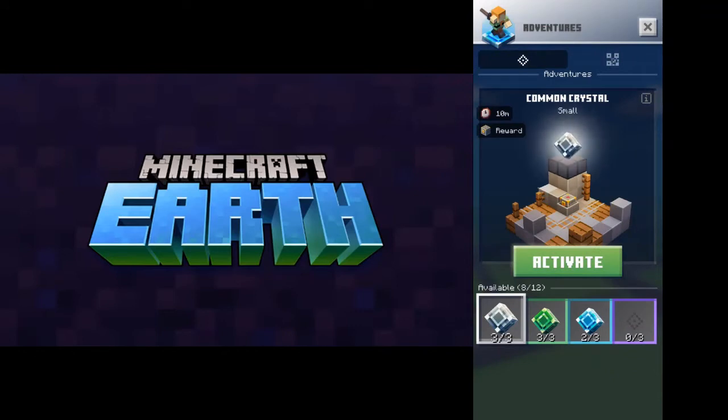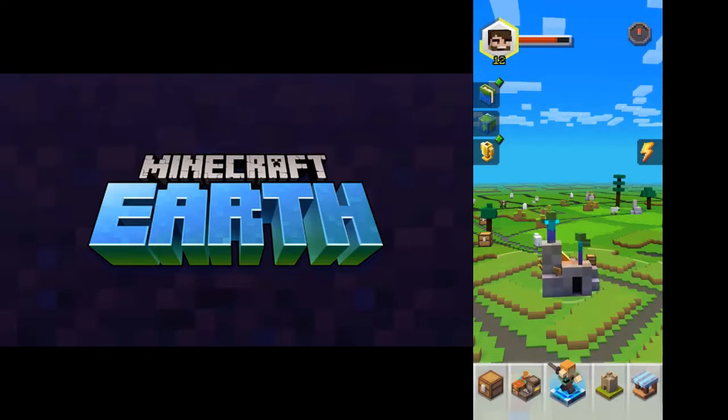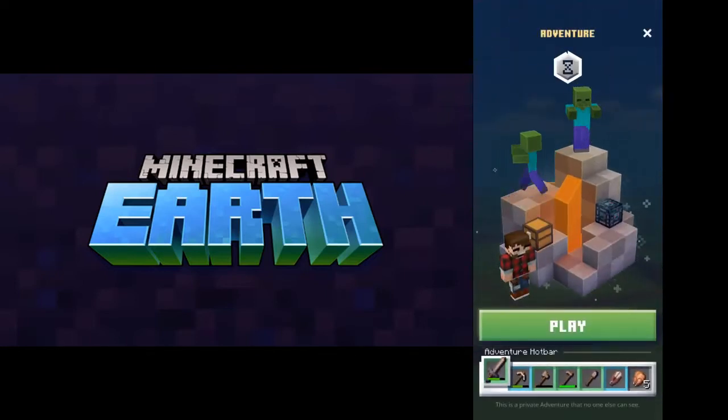Alright, we're back in a little bit of a more controlled environment. We'll do a little bit of adventure mode. You've got four different levels of adventures. The nice thing now is that before when Minecraft Earth came out you had to go seeking these out in designated spots — now you can just activate it anywhere. Let's try one of these blue ones, supposed to be a rare crystal. I've never gotten one of these before, so this will be my first rare crystal adventure.